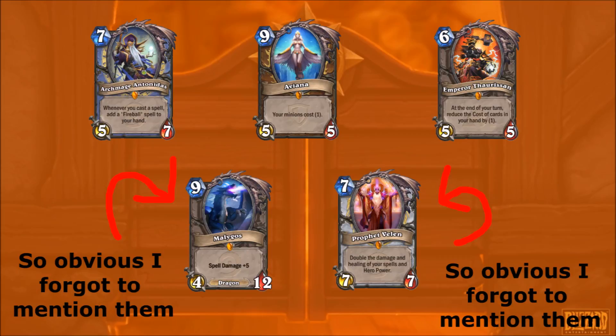Aviana - it's not very likely, but imagine you're a Ramp Druid with a very top-heavy deck. You somehow pull Aviana and just dump the rest of your hand. It could be a turn 4 play within turn 8, so that could be good. Emperor Thaurissan - obviously if you get multiple procs of Emperor Thaurissan, it's just very good in general for combo decks and for OTKs.